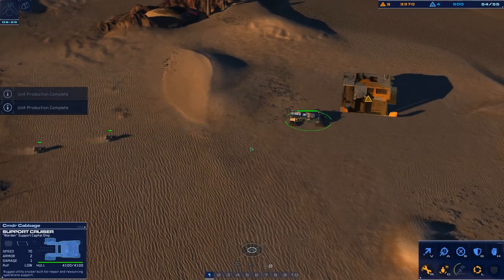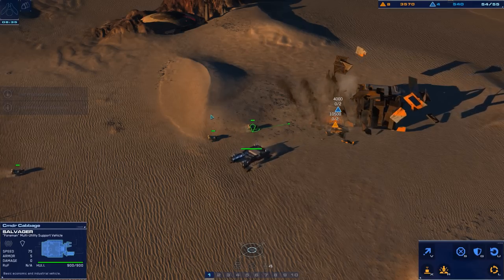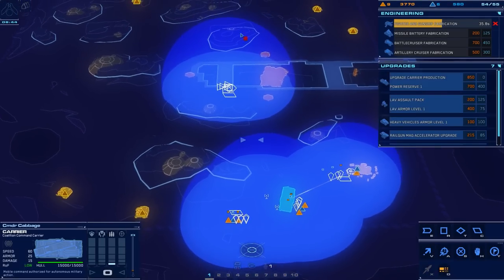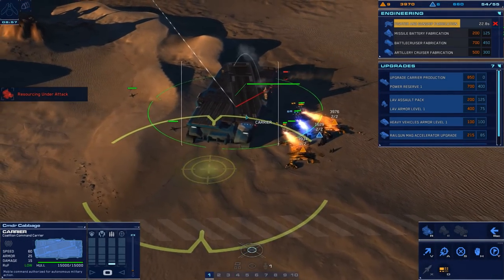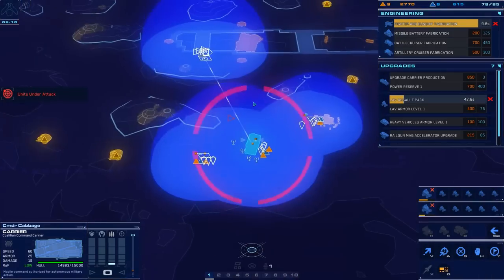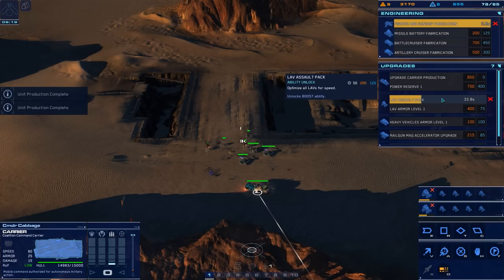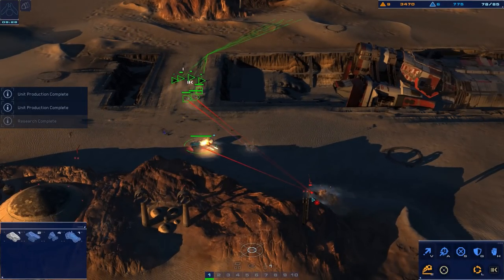What we need to do with these guys is use their charges to blow up this ship debris. Two onto two, move them over there. Our resource operation is getting pretty good. The carrier should take that out. We do actually need to get more of these out — deploying field logistics modules. I'm going to get LAV assault pack and build a ton of LAVs because they are handy for soaking up fire.